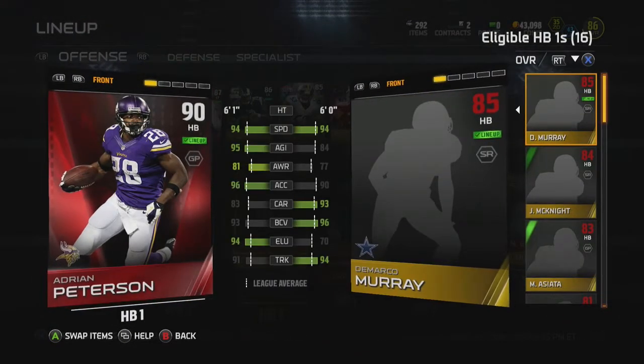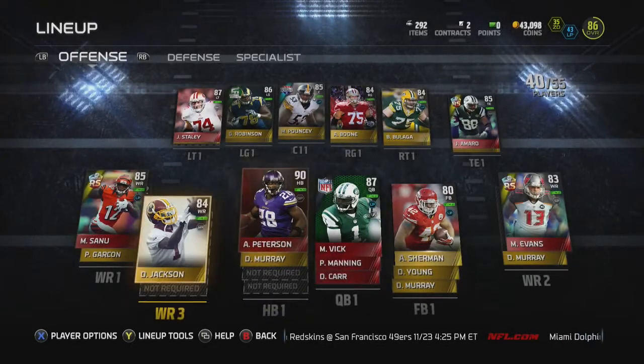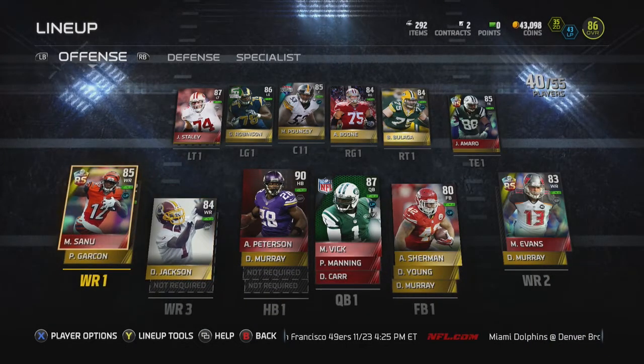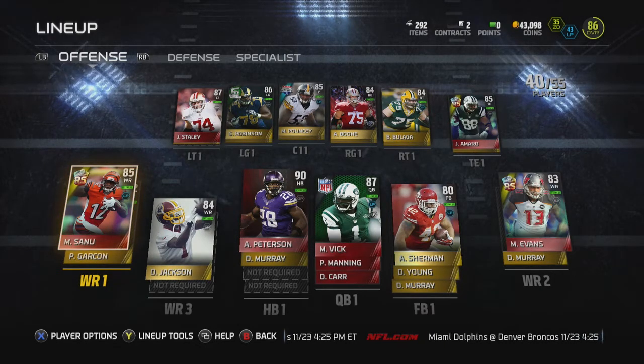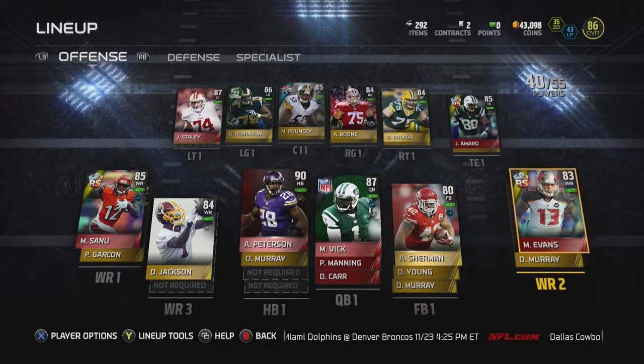You'll also see I went out and picked up Adrian Peterson. I love this card — I'm not going to be selling him for a while. He plays like an absolute beast for me. I know a lot of people say he fumbles, but he plays great for me and rarely fumbles.